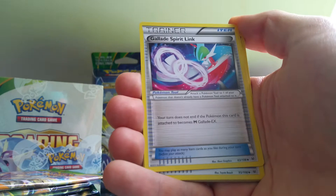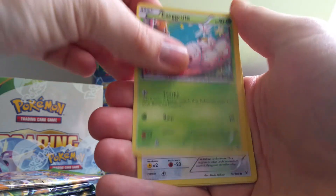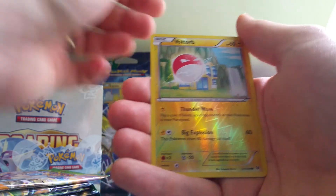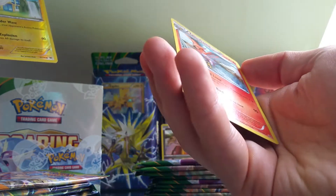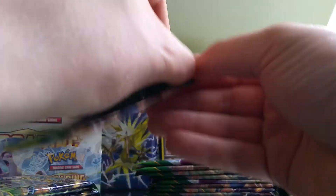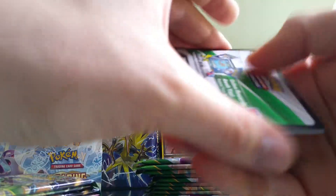Steven, Glalie Spirit Link, Wide Lens, Fletchling, Exeggcute, Taillow, an Electrike, Bagon — Reverse Holo Voltorb. And the rare is a Talonflame, just a regular, no holo. Bummer. Voltorb, nice. I don't care about the wrappers like most people do.